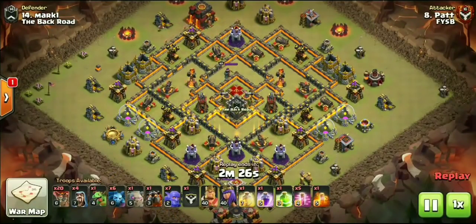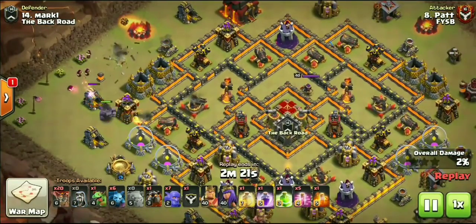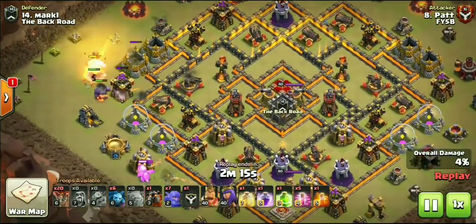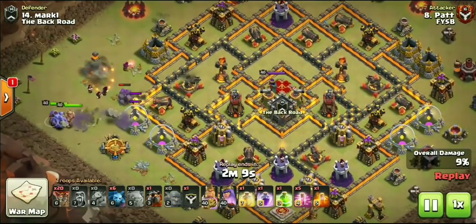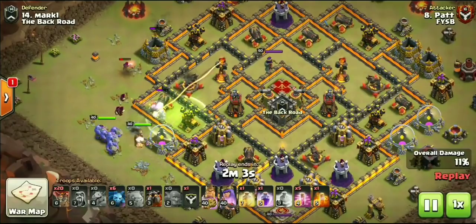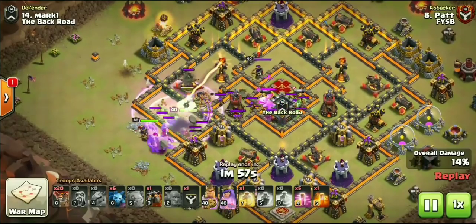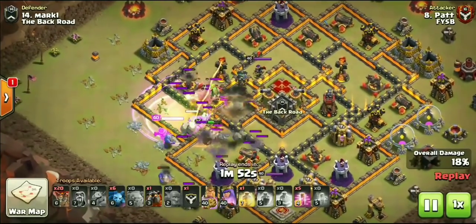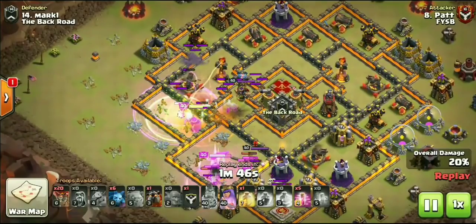Next up we have Pat. He's going to be bringing one Golem to this attack - check out the value he's going to be getting from this kill squad. He dropped it right on that Archer Tower over on the far left-hand side at 9 o'clock, just bringing a few Wizards for the top side to create the funnel. Baby Dragon is going to take care of the rest of the funnel on the right-hand side. Dropping Bowlers - I believe he brought eight Bowlers to this attack - just a single Golem entry doing it with cold-blooded entry. There goes a Jump spell followed up by a Rage spell, trying to rage not only the Bowlers but also the Healers as they're making their way into the core.